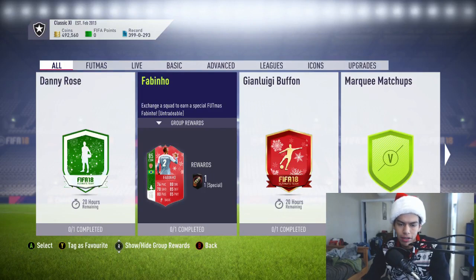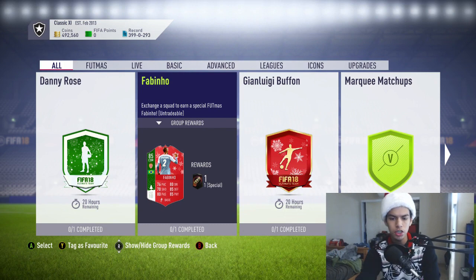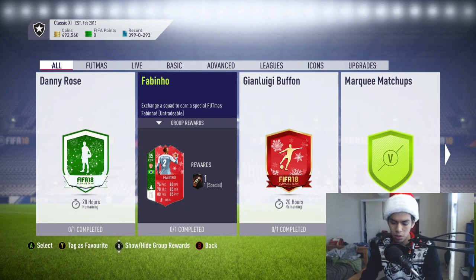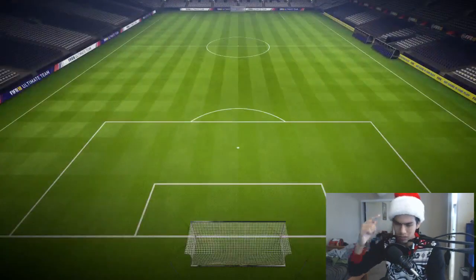What is up guys, welcome back to a brand new video. Today we have the 85-rated Fabinho SBC — the cheapest solution. This card looks incredible, go take a look at his in-game stats and let me know if you guys are gonna go get him. This card is pretty cheap, it will cost you anywhere from 35 to 50,000 coins. Merry Christmas Eve as well, let's get into it.